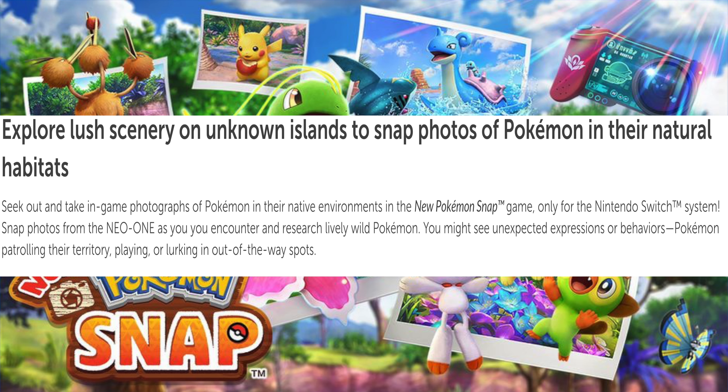Welcome back everyone to another episode of Mumbles. Today I'm reviewing this — my friends, this is the new Pokémon Snap. Explore lush scenery on unknown islands to snap photos of Pokémon in their natural habitat. Snap photos from the NEO-ONE as you encounter and research lively wild Pokémon — you might see unexpected expressions or behaviors, Pokémon patrolling their territory, playing, or lurking in out-of-the-way spots.